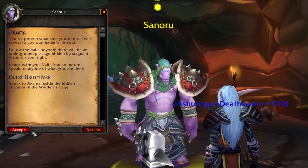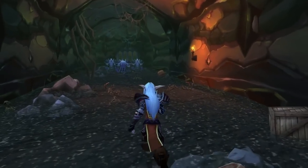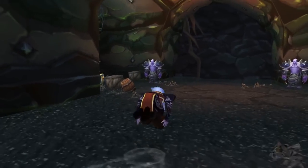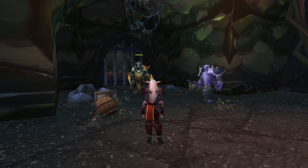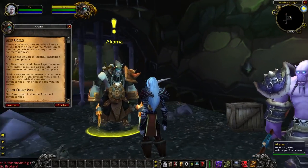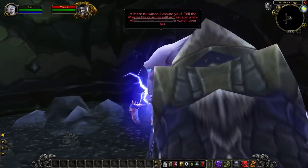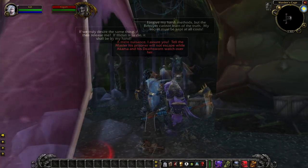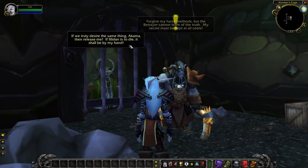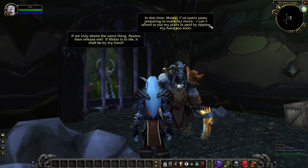Turn the quest back to Sanoru and pick the next one: Akama. Work your way through the Warden's Cage — through a hallway and an underwater passage — and you'll finally meet Akama, who has been expecting you since you first stepped through the Dark Portal. What plays next is a cool RP scene where one of Illidan's pawns arrives, but Akama applies a spell making you appear dead. After the demon leaves, Maiev — held prisoner there — speaks and demands Akama free her, but he tells her: in due time.